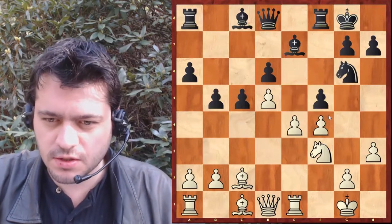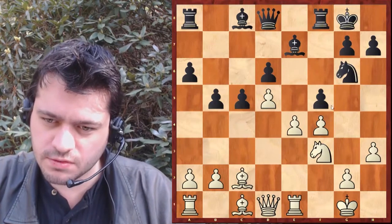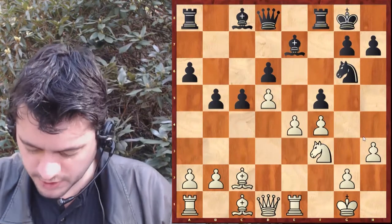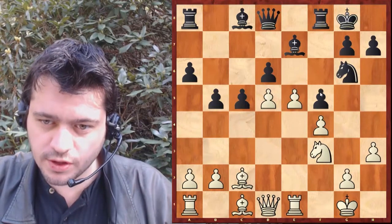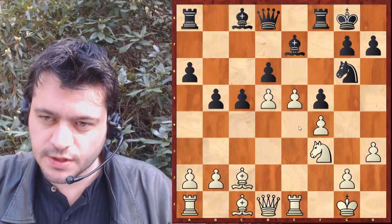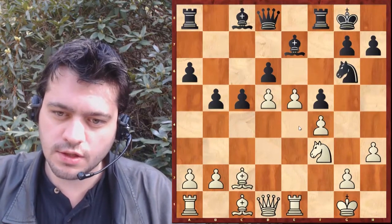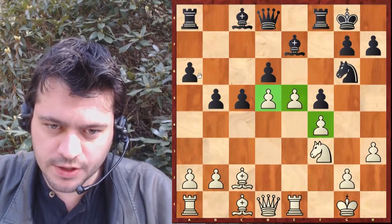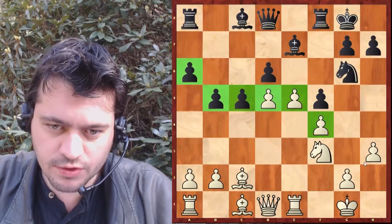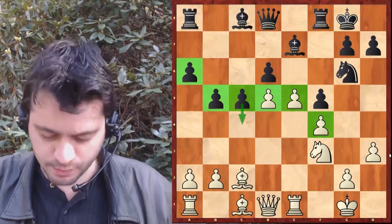Je ne sais pas trop. F5, E5 — logique. C'est très fréquent que quand l'adversaire pousse un pion qui attaque un pion, qu'on le pousse. On essaie de créer des pions passés, on a une bonne structure. Mais comme l'a dit le grand maître, les noirs ont également des structures qui vont leur permettre de menacer des pions passés.